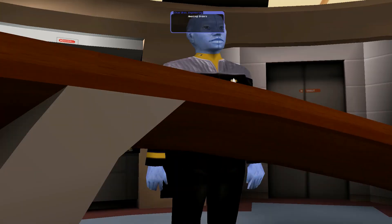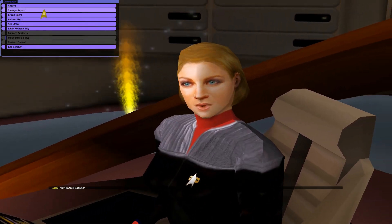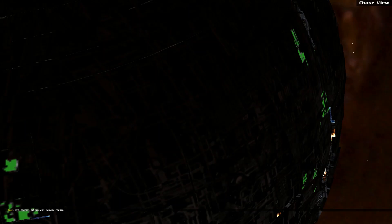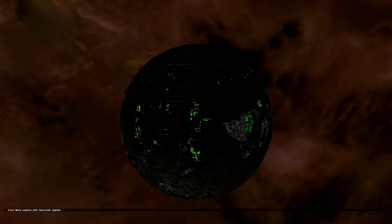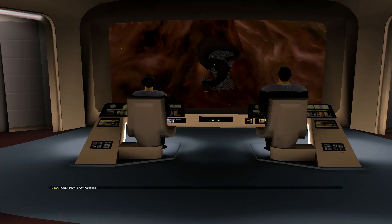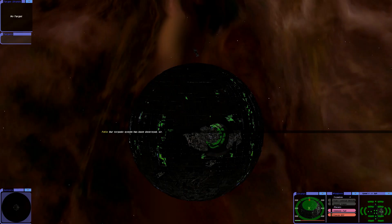Well, the Borg Sphere survived — just about. All stations, damage report. Impulse engines are fully functional. Warp engines fully functional. Phaser array is fully functional. Our torpedo system has been destroyed — but it hasn't. Cancel red alert. Sensor system is fully functional. Micro fractures are starting to form in the hull. Shields are at 100%. Thanks for watching, guys. Bye for now.